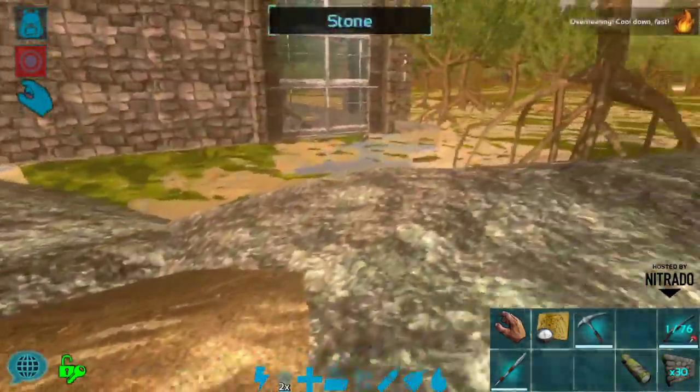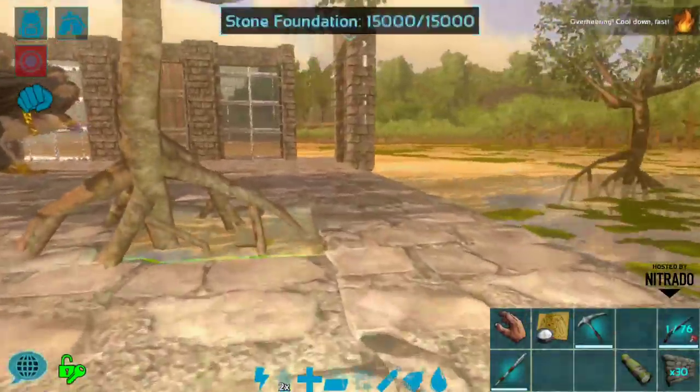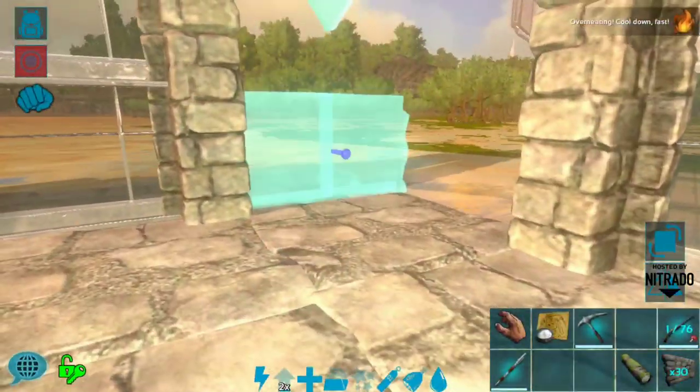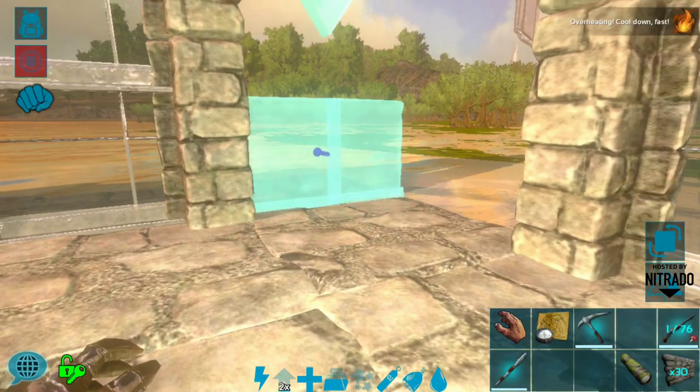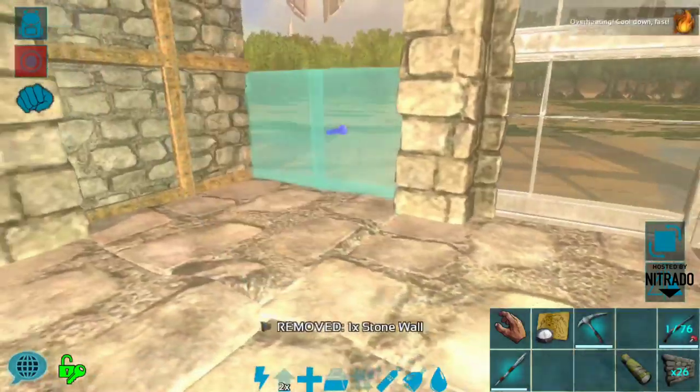I'm going to need a ton more walls and I've got to get really creative with this roof because I want it to look super cool and kind of funky, and I'd like to put a few more details inside here. I got those facing the right way at least.